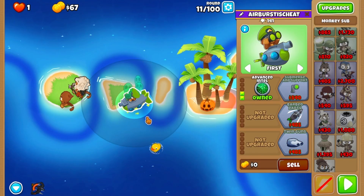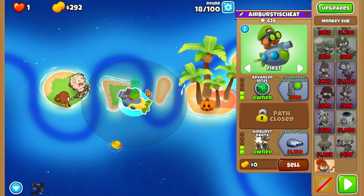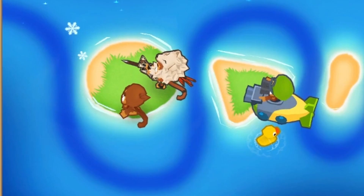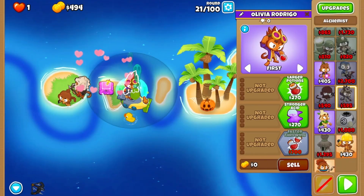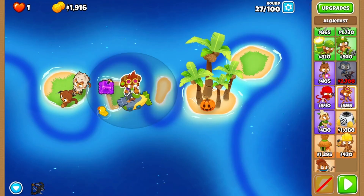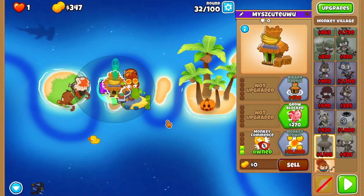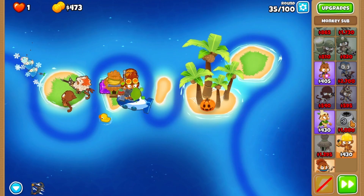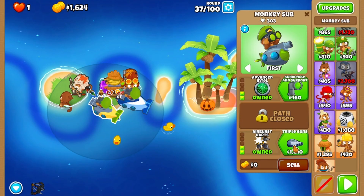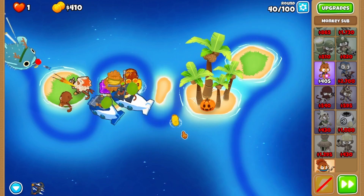You'll upgrade the sub to Advanced Intel, and then Air Burst Darts at around round 19. If you don't have camo, upgrade the original dart monkey, but with Quincy you're already set. Give your sub an alchemist set to strong, upgrading it all the way up to Berserker Brew. Find space for a village, giving it both discount upgrades, and then upgrade the sub to Triple Guns. Get another Triple Gun sub, and then upgrade the original to Armor Piercing Darts before round 40.